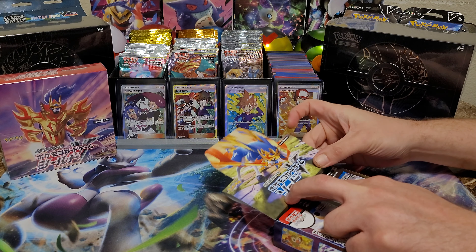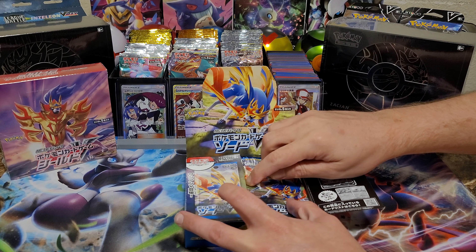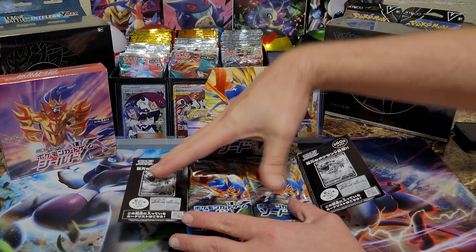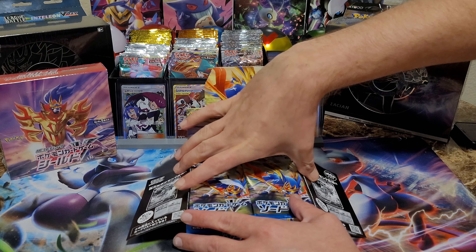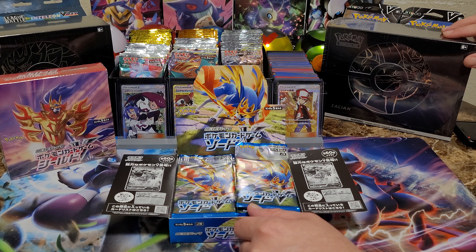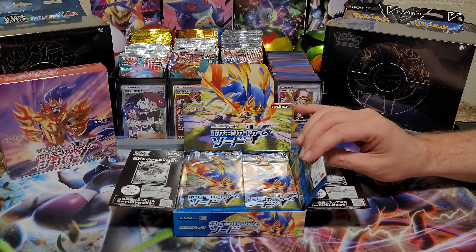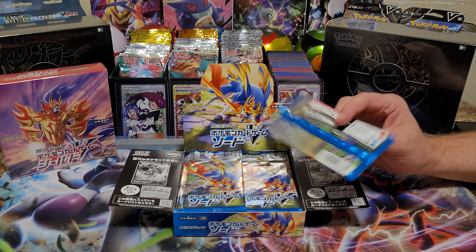You do have the Balloon from Hit in there — the second gold card. I think the best card out of this set is Zacian, right? Which one is Zamazenta? The Sword or the Shield? Zacian. Alright, let's go. Let's see if we can hit a little first-pack magic.